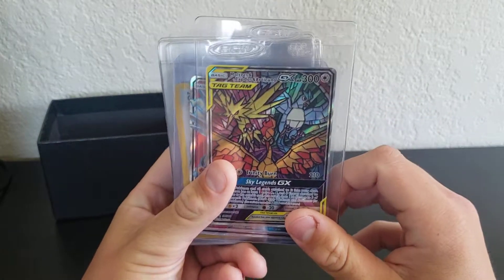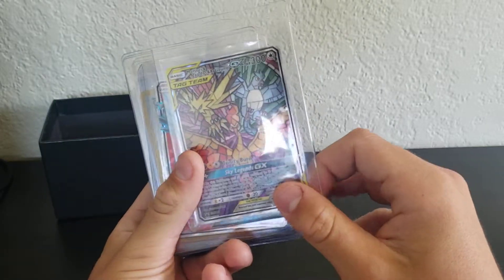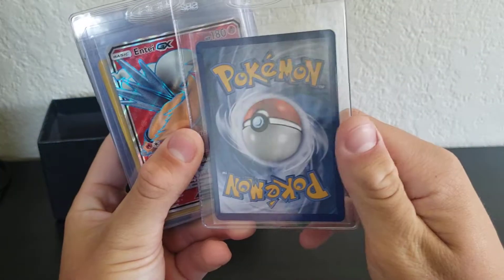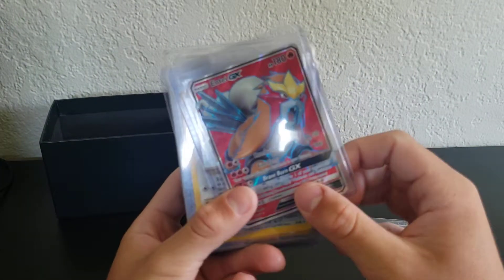I actually got this card today — it came in the mail, bought it like last week. It's Moltres and Zapdos and Articuno. The centering is pretty good, the card's in pretty neat shape. Entei GX, of course.